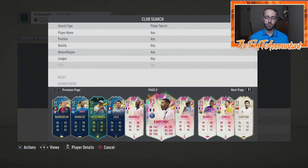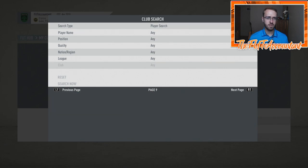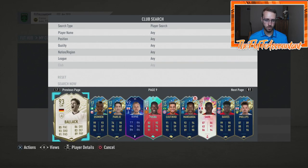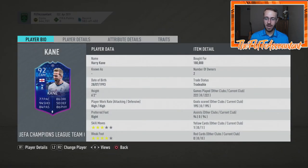Then of course you've got the whole 93 French squad here — Dembele, Mendy, Kimpembe, Ndombele, and Lenglet. With Figo as a Prime Icon Moments that I packed earlier too. Balak was just packed like two days ago. And then of course, my 92 Harry Kane.